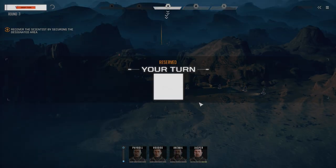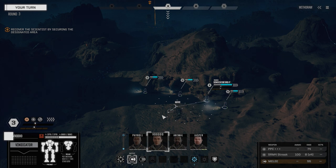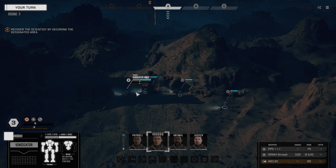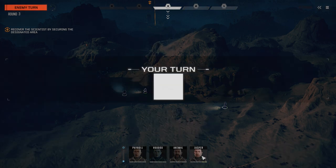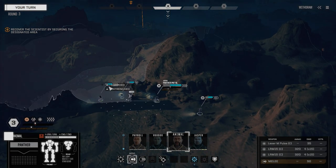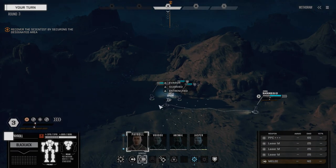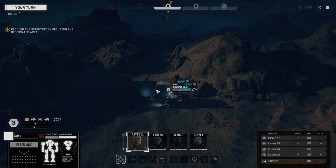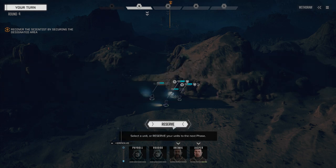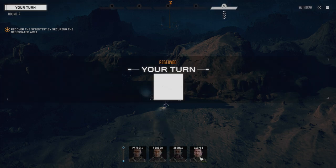We're going to reserve again. Don't see any mechs, so let's just wait until we're all together. Let's bring Voodoo up and sprint it over. I don't want to move in unless we're all ready to do so. Jasper can just stay there; Animal with the missile systems, we'll stay behind Jasper for now. Let's get Payroll up here. Okay, so now we're ready to move forward. We're going to reserve back to turn one. I don't know if they've got turrets on this base facility or not, but I'm hoping they don't.